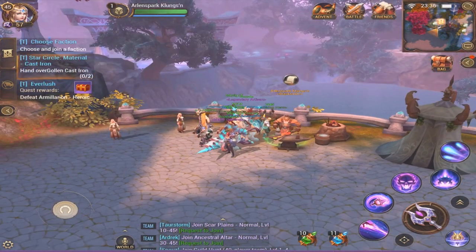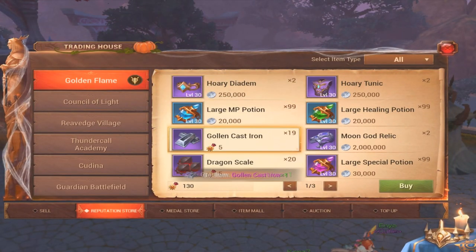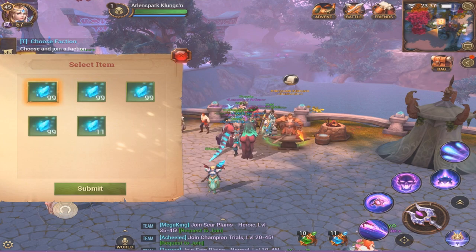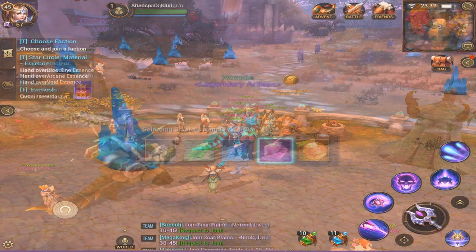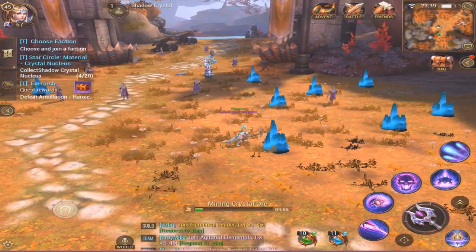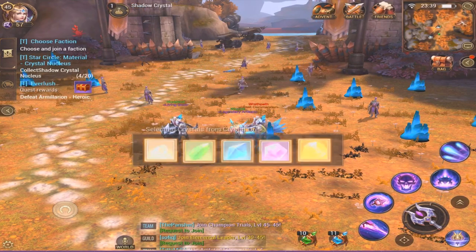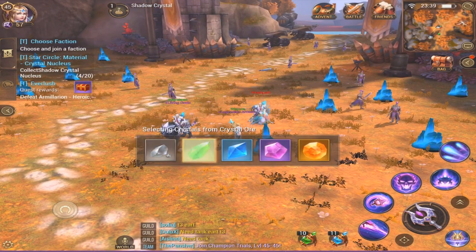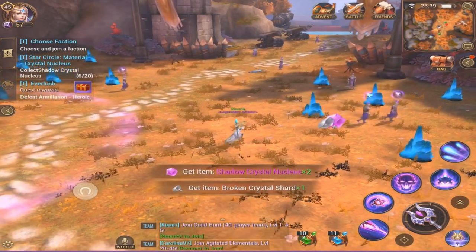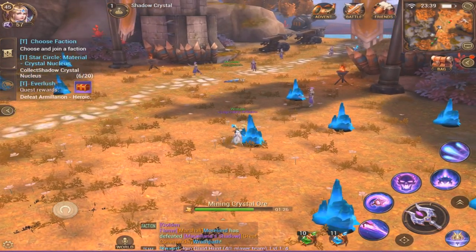Then you go into part 3 — you have to hand over 2 golden cast irons, which if you don't have, you can purchase those for 5 faction medals or 10k gold each, and 20 of each blue, red and yellow essences. Once you've given away your supplies, you will then have to collect 20 crystal nucleus, which is obtained by mining the crystals on the faction island. Mining the normal crystals is as good as the shiny ones — I tested it myself and never got more than 1 or 2 per mine. This whole part takes approximately 5 minutes as well, assuming that you do have the irons and essences available.